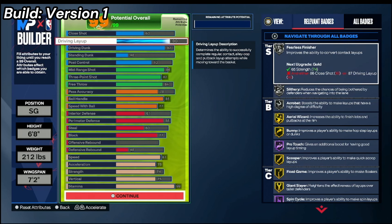I'll show you how to make this build more of a perimeter lockdown type. For perimeter defense, I have 85. You get silver Clamps, silver Ankle Braces, silver Challenger, silver Fast Feet, Pick Dodger, 94 Feet Workhorse, and gold Off-Ball Pest. You may ask why there are no gold or Hall of Fame badges — I think you can work well with silver badges, and I'm personally decent at defense with these silver badges.